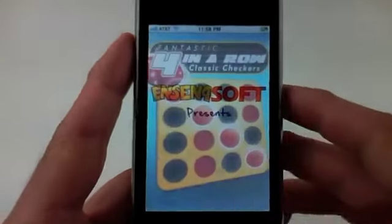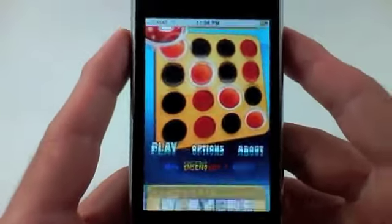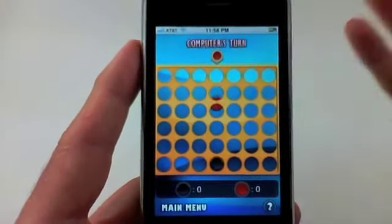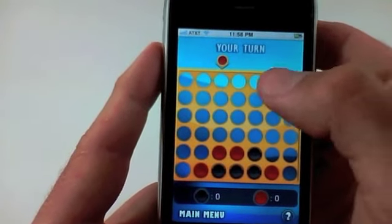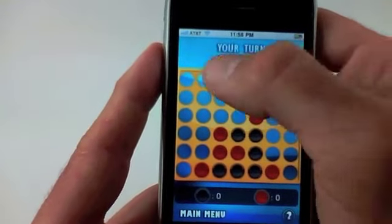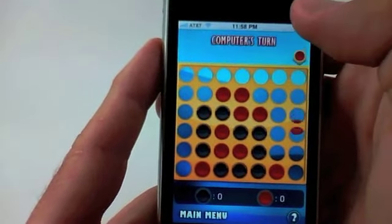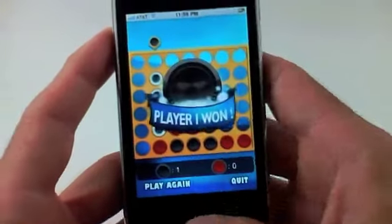The next app is actually by the same developers — Four in a Row, which is the classic Connect Four. So I'm going to go ahead and just play a quick game. You can select the amount of players, but if you've played Connect Four, this is basically Connect Four. So play a quick game here, hopefully I don't get whipped — probably will though. And there we go, Connect Four, or Four in a Row.